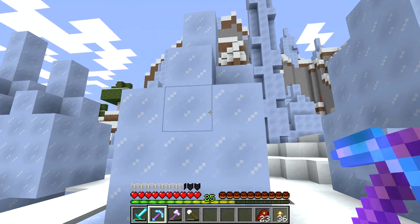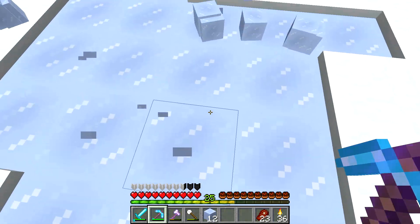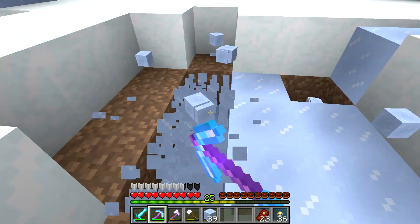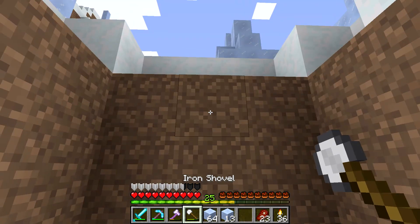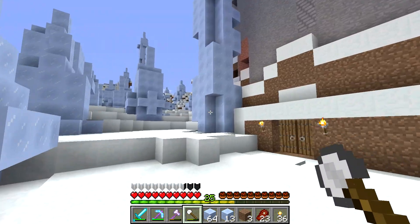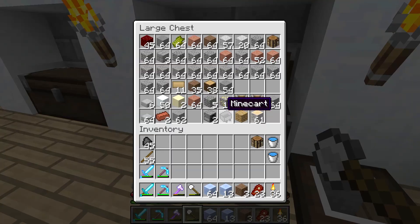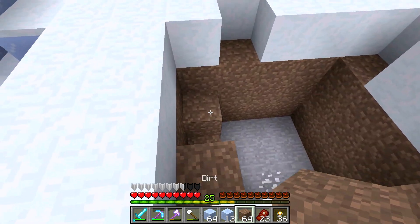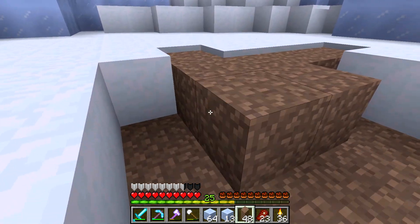Now what this means is we can finally start getting some of this lovely packed ice, which is going to be used quite heavily in the construction of my base, in nether transportation, and all sorts of stuff. This silk touch pickaxe will bring it up very, very quickly, so this is going well. Also, having silk touch means I'll be able to mine smooth stone — normal stone blocks — instead of turning it into cobblestone, which means stone bricks will become considerably easier to get.